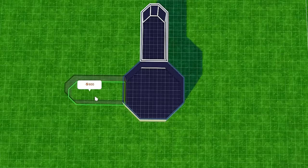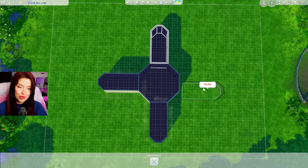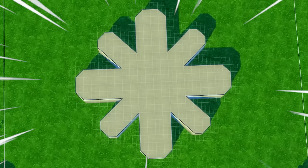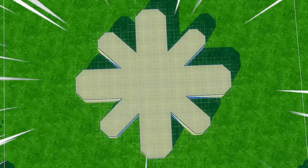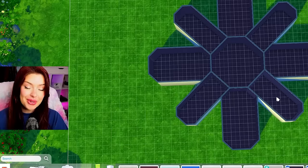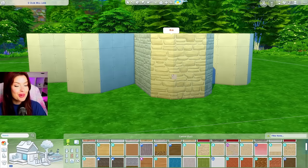Then I'm going to grab that room, copy it, and rotate it onto each of the sides here, just finishing it off like that. And then for the diagonal one, we're going to have to do pretty much the same thing, just a similar shape. Then I'm just going to grab that and copy it onto all of the diagonal sides. We're pretty much ending up with a shape like this, and I'm actually going to leave all of these interior walls because each of the petals can be a different room.